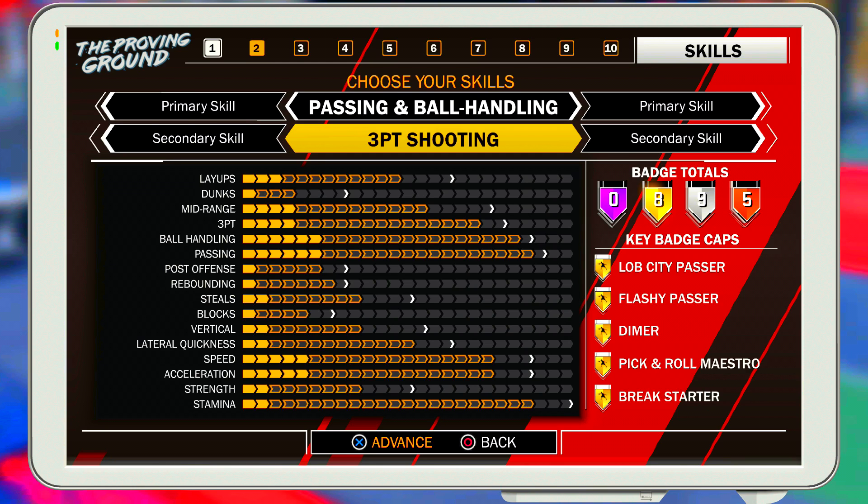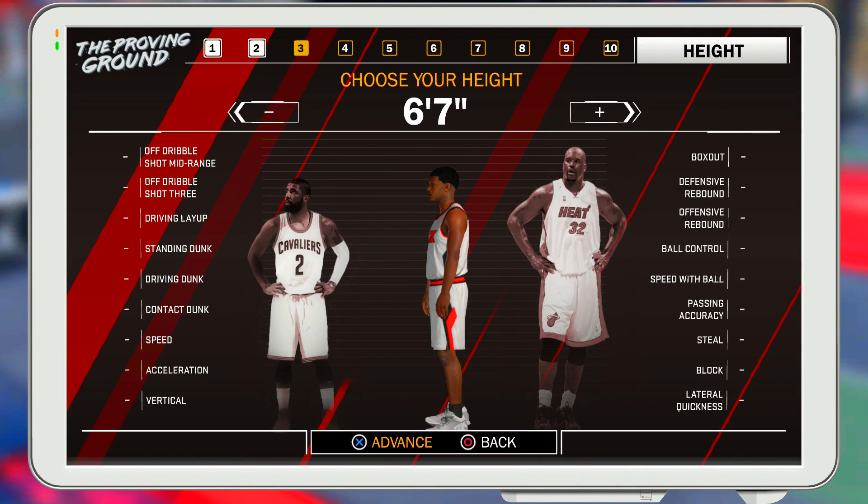Now I know these might not be the best badges, but you got to understand — you gotta sacrifice something. The badges aren't that bad honestly. I'm pretty sure they replaced Ankle Breaker with Break Starter, but you might still get Ankle Breaker gold in those eight gold badges. It might be in the silver badges. It's not that bad because you're also going to get some shooting badges — Limitless Range, something like that.